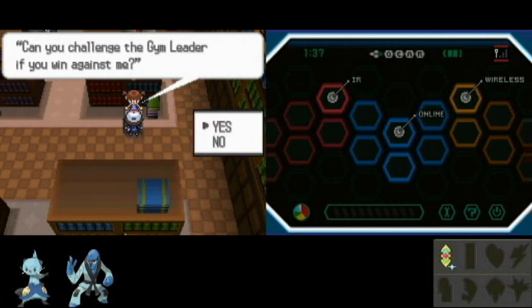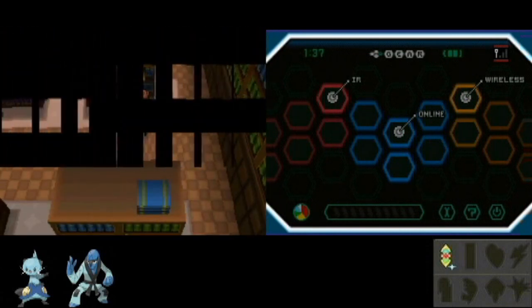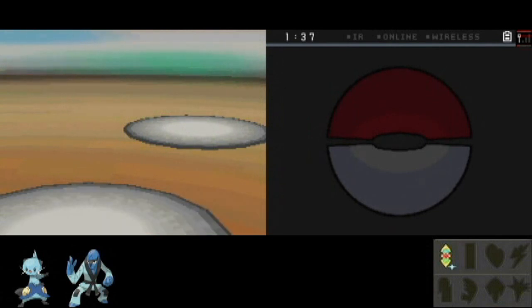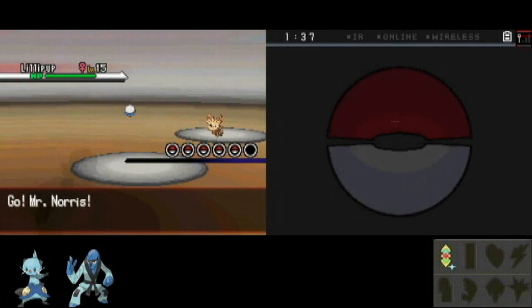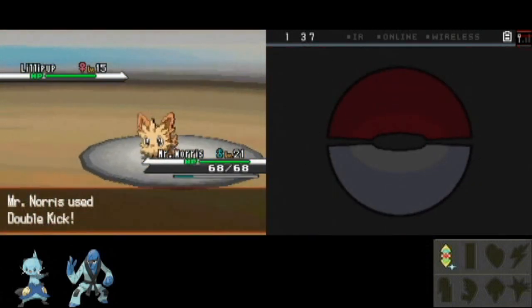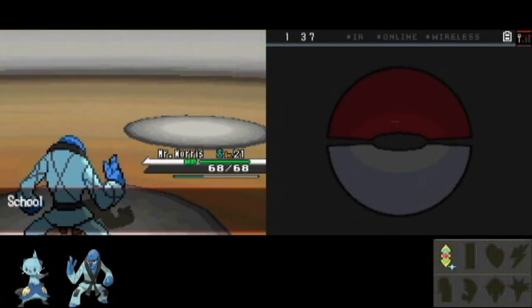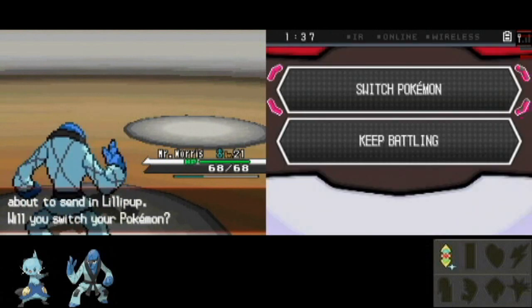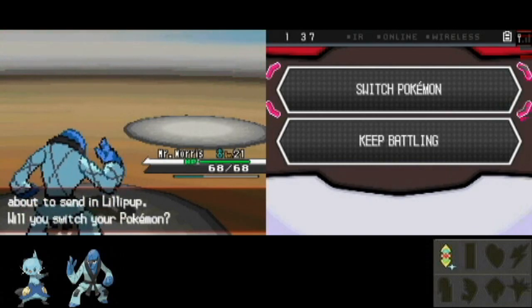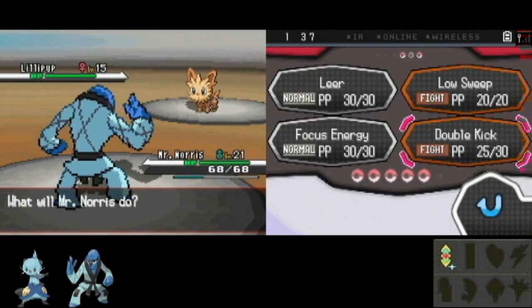Alright, one last trainer here. Kind of interesting — if you kind of connect the dots to which way you need to go, it almost makes an N. Because you start on the left side, you go up, and then you go diagonal down — it almost makes a full N. Interesting to think about. Alright, more normal types to beat up here. Mr. Norris is going to have some target practice. Pretty sure my other Pokemon could probably take out most of these with just water gun or shell blade, or even rock smash. I'll just let Mr. Norris keep going since he's got 30 double kicks — I'm never going to run out.